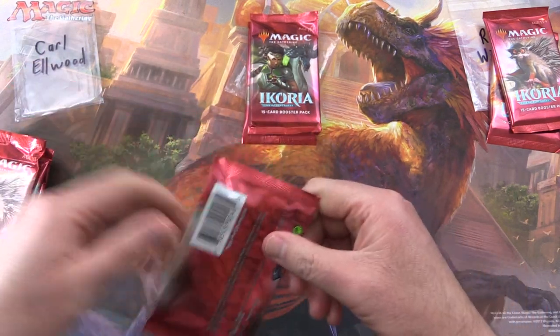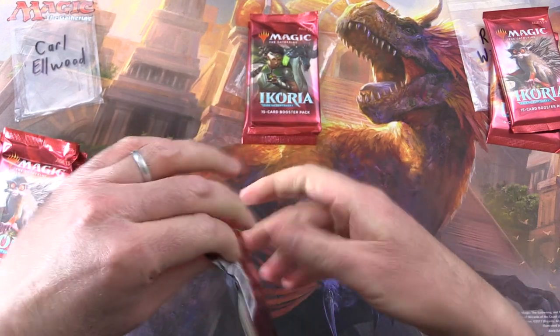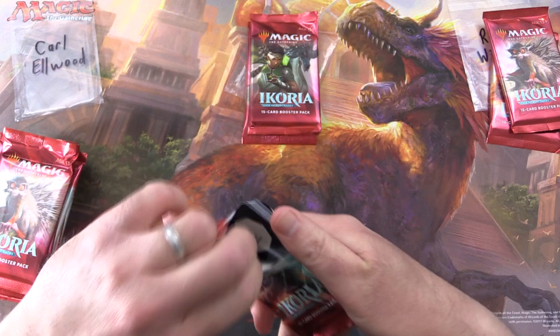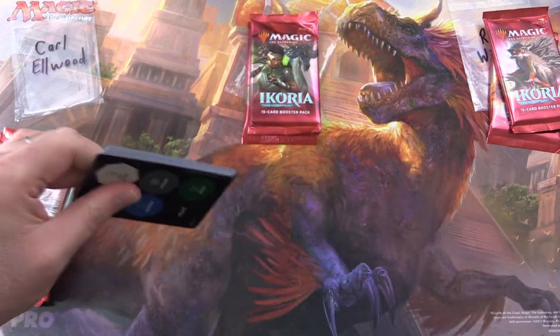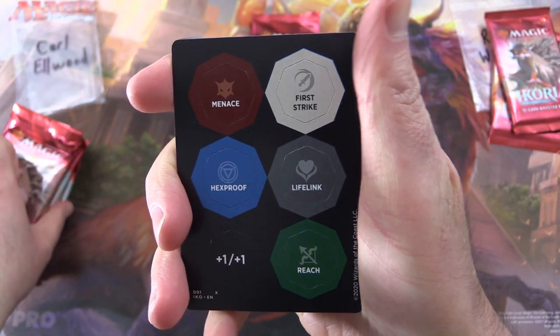Let's get stuck into it. We do have the Japanese packs today, so they've got the little pull tab here. Any Patrons get the rares, Mythics, foils, and anything over a buck.